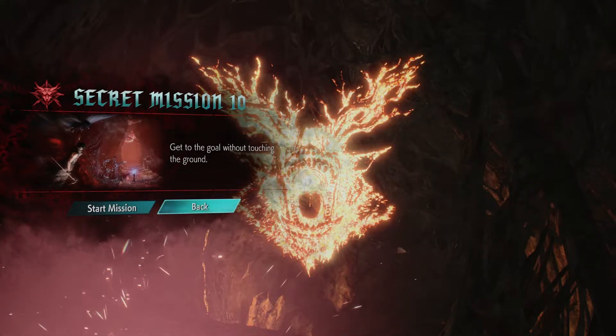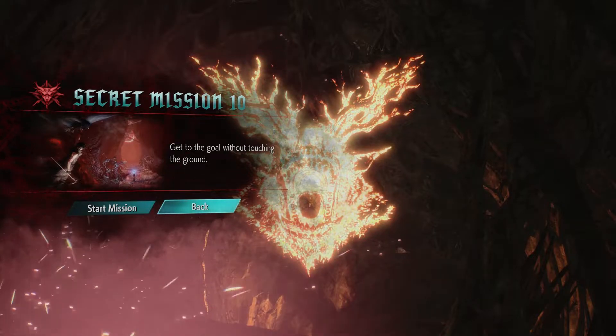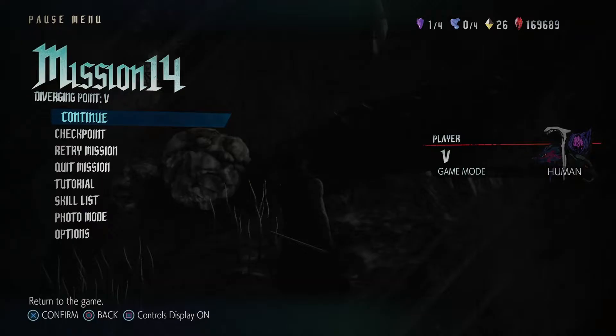Hello everyone, Johnny Hurricane here from GamersHeroes.com. Today we'll be going over where to find secret mission number 10 in Devil May Cry 5. You can find secret mission number 10 in mission 14, Diverging Point V.